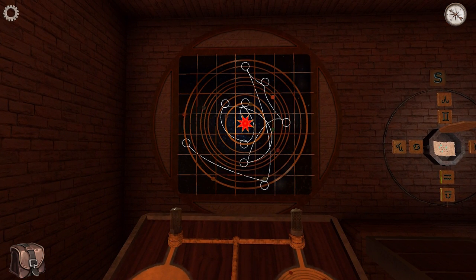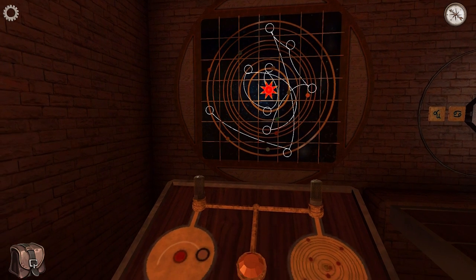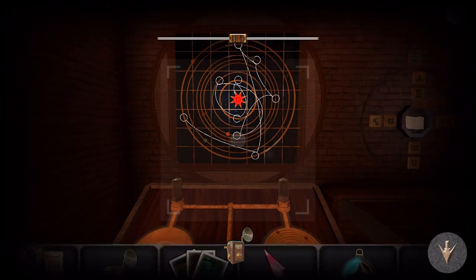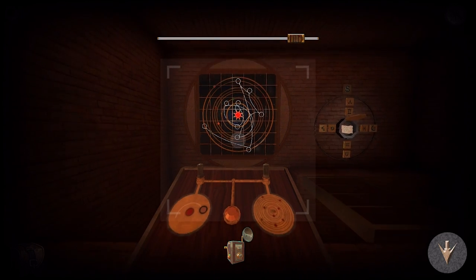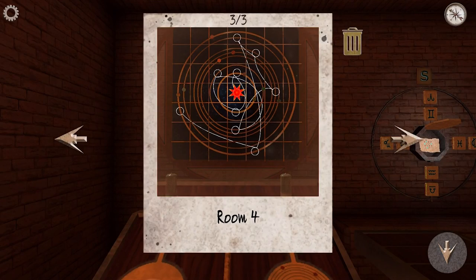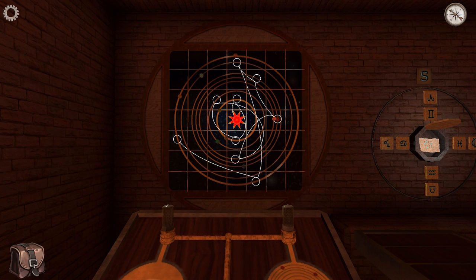A lovely line of constellation is drawn out in front of me, something which I think might come in handy later for a puzzle. So I'm going to grab my camera and take a quick pic of it. I reckon that these placings could be important. There we go — camera for room four.